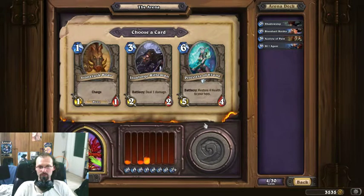Pretty easy pick. I don't like the Priestess — I talked about it earlier. Compared to the Ancient Brewmaster: same stats, two mana less, with a Battlecry that can sometimes also be used as an advantage. I'll go with the Gnomish Inventor — the Rifleman. Not the strongest pick, but it's solid.